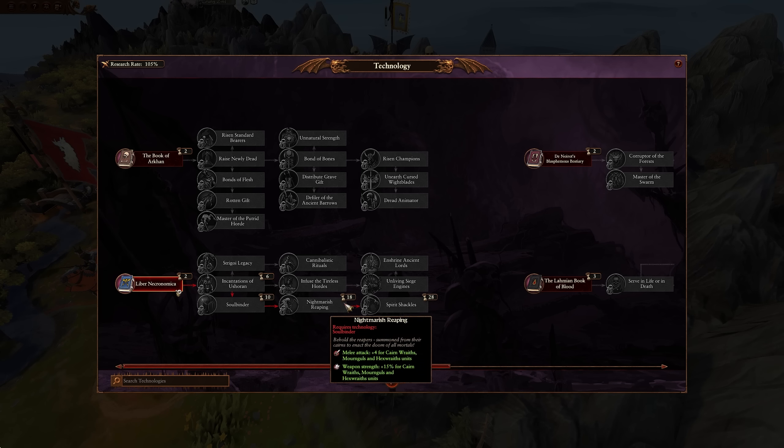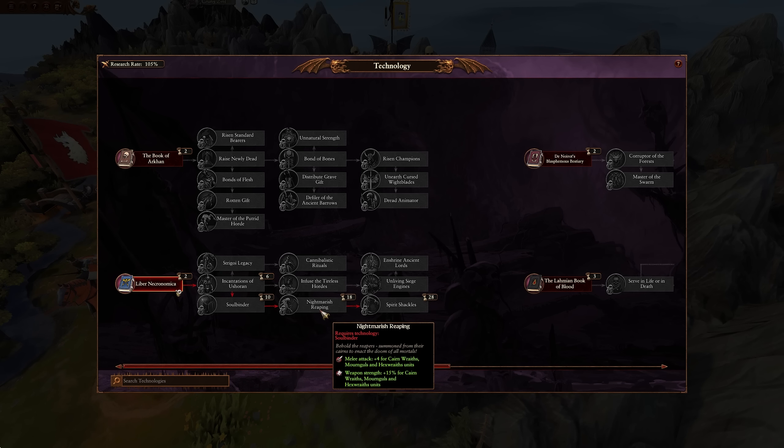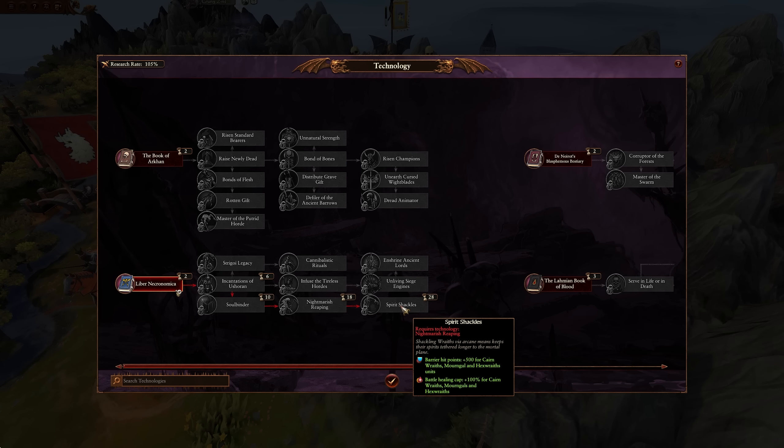With the new changes to the research tree, you can access Deadrise again for further attrition increases, plus upkeep reduction for Crypt Ghouls and Crypt Horrors. But the big winners are the three research nodes focusing on Kemmler's synergies: Soulbinder gives upkeep and recruitment cost reduction for Cairn Wraiths, Mournguls, and Hex Wraiths; the second gives melee attack and weapon strength for those three; and the third gives a 500 hit point barrier and a 100% battle healing cap bonus for them.